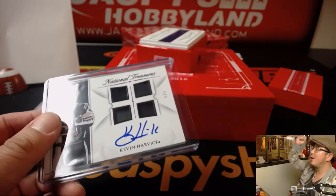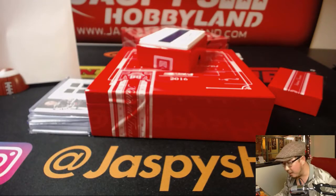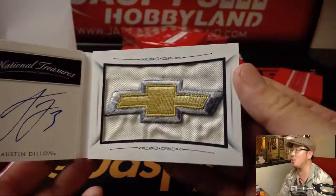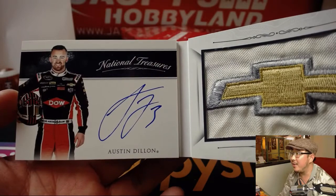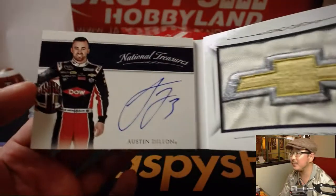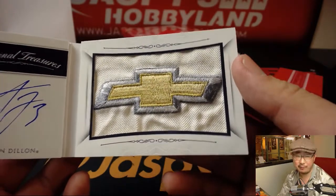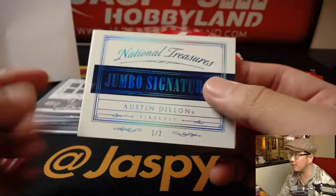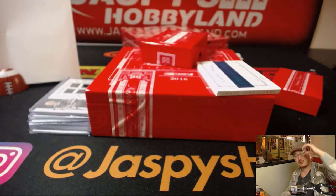All aboard the Big Hit Express! Whoop, whoop. And we've got an out-of-two Austin Dillon jumbo signatures. Big Chevy logo right there. One out of two — that goes to Joe P. Look at that logo, Joe. Are you a Chevy guy or a Ford guy? Hopefully you're a Chevy guy. Nice Austin Dillon, one out of two, fire suit. Joe, all aboard the Big Hit Express! Joe P's a Toyota guy — all right, they do all right in NASCAR.